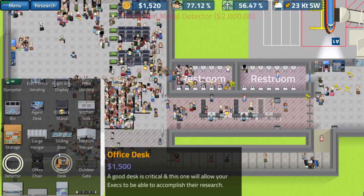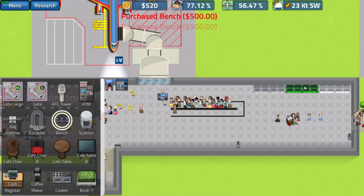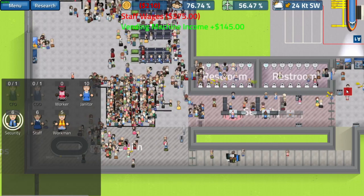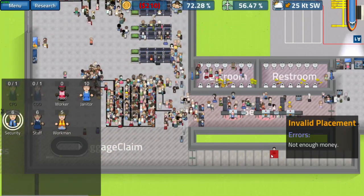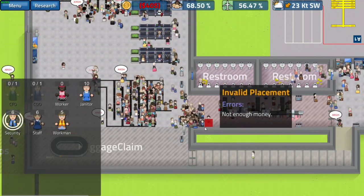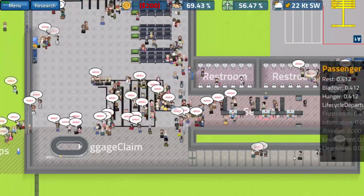We've got $1,500 so we'll throw down three benches over here so people can rest while they're waiting for their flight. We're not going to have enough money to hire security staff because it costs two grand, so we'll hit dashboard and let our workers get that stuff established. Looks like we already had a spare agent because he's there checking IDs. We have to connect this to the queue so people aren't skipping in line.